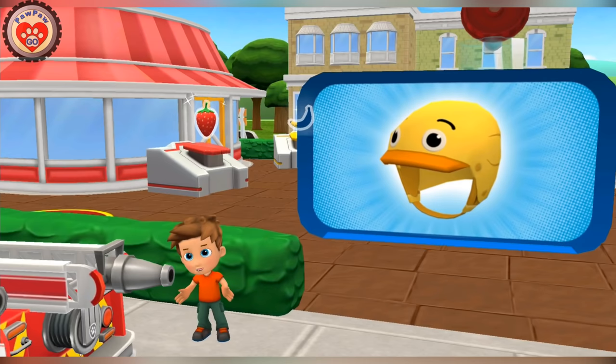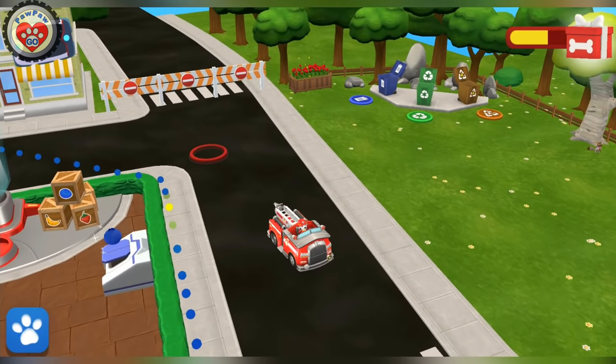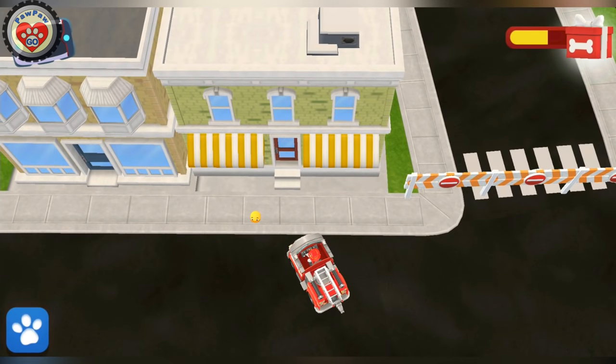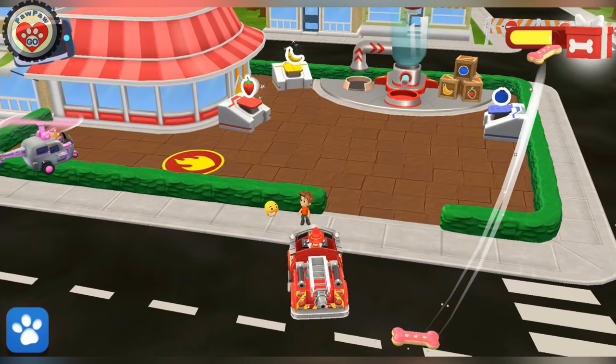Alex forgot where he put his yellow helmet! Keep an eye out for it! I see it! The yellow helmet! Perfect! Back to Alex! All right, pup! Alex can safely ride his supertrike thanks to his trusty helmet!